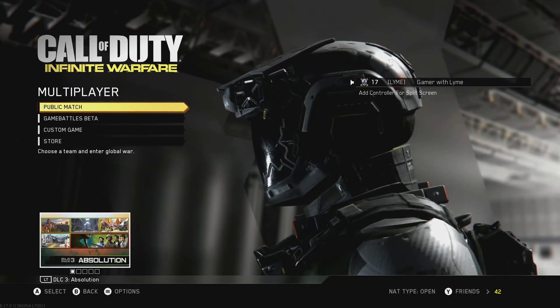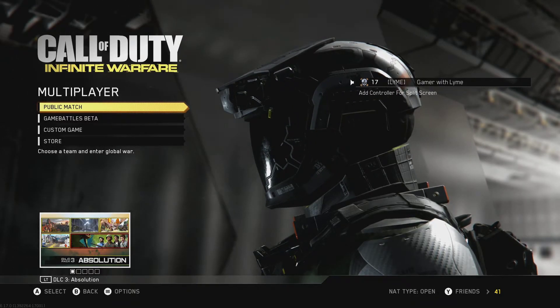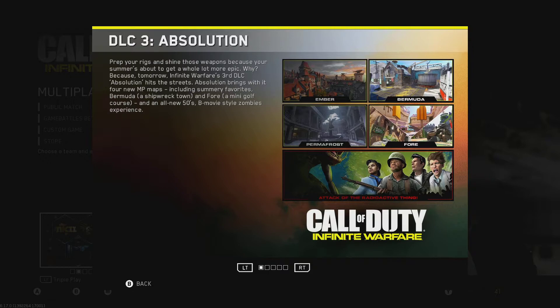When I go to multiplayer, it does show on the bottom here DLC Pack 3 Absolution — it's actually available. Prep your breaks and shine your weapons because your summer is about to get a whole lot more epic. Infinite Warfare's third DLC Absolution brings four new multiplayer maps including summer favorites: Bermuda, a shipwreck town, and a mini golf course, plus an all-new 50s B-style zombies experience.